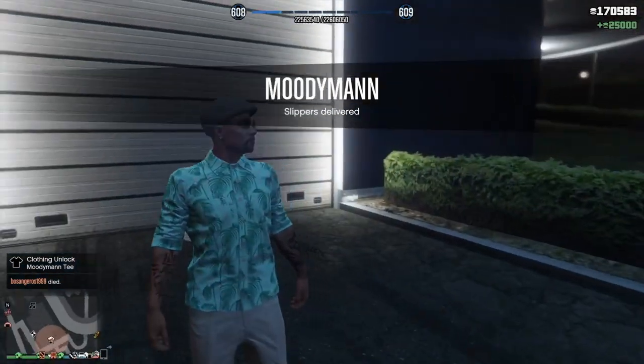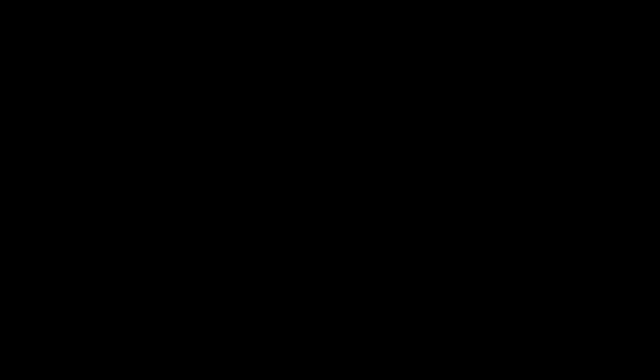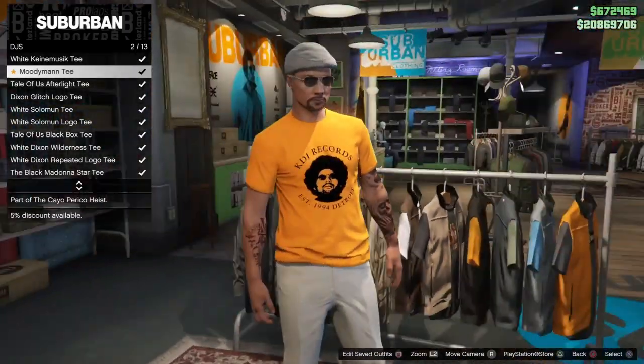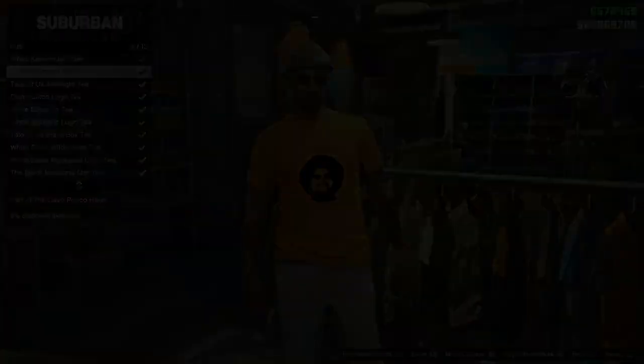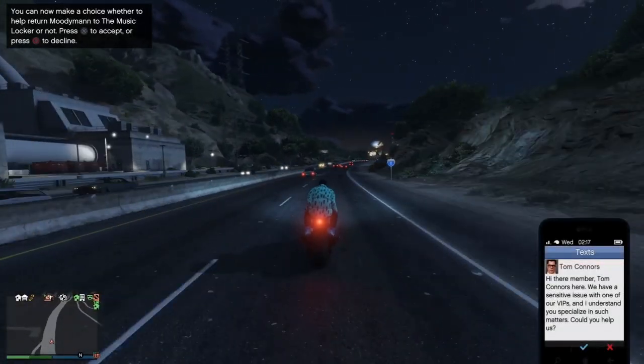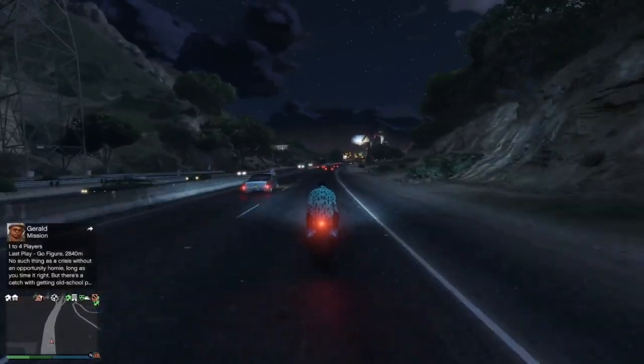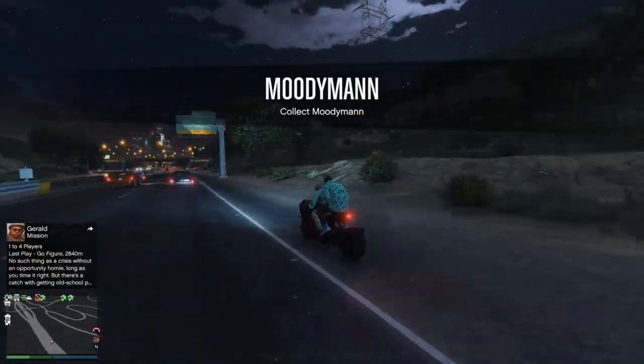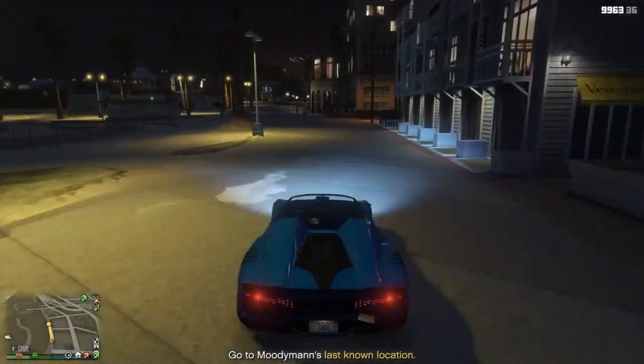So you unlock the Moody Man tee — I'll unlock it now. This is what the Moody Man tee looks like. You unlock this with the first mission. After that mission you get a message from Tom and you can accept it. Then you have to collect Moody Man — you have to go pick him up.